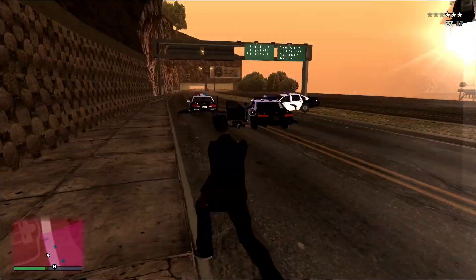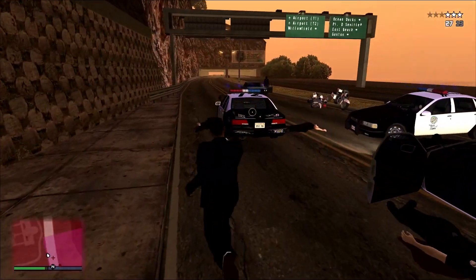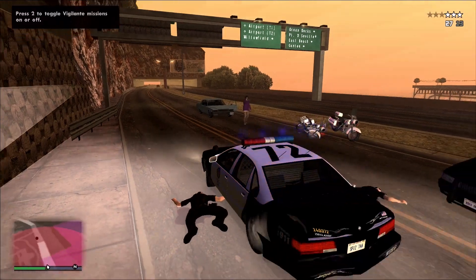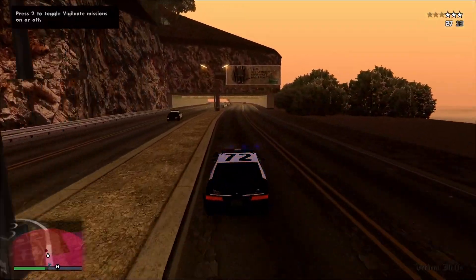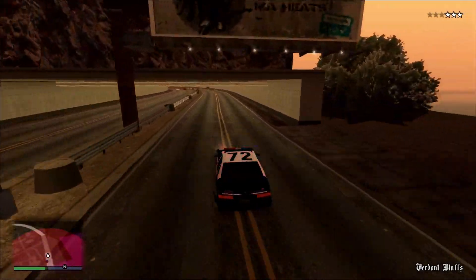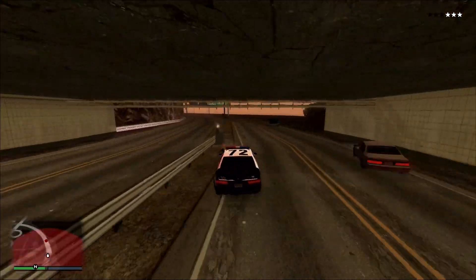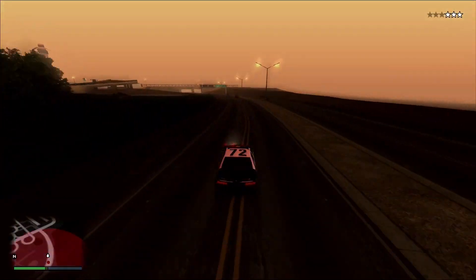I keep looking up and to the right for my health bar but it's like GTA 5 — it's down and to the left, under the map. I've really gotten myself into some stuff here. Also this police car is ludicrously fast — this is insane.